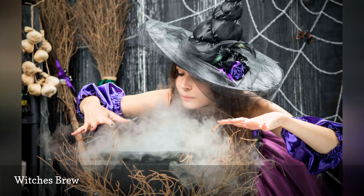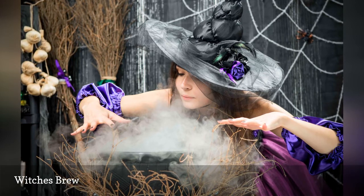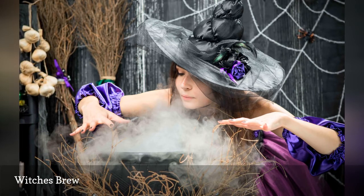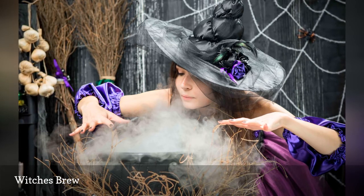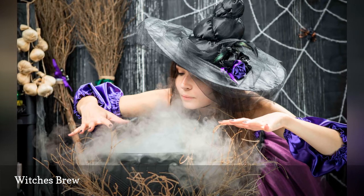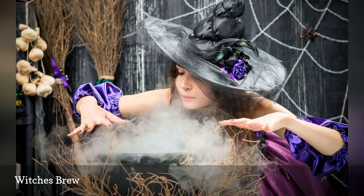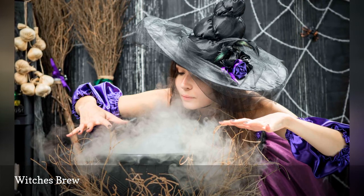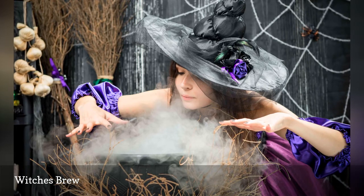The second player continues by repeating the statement of the first player and adding their own ingredient at the end. The next player repeats the first and second person's statements and adds on a third ingredient. Play continues around the circle. Any player who forgets the preceding list of ingredients or can't come up with a new ingredient is out. The last player who can repeat the full list wins.